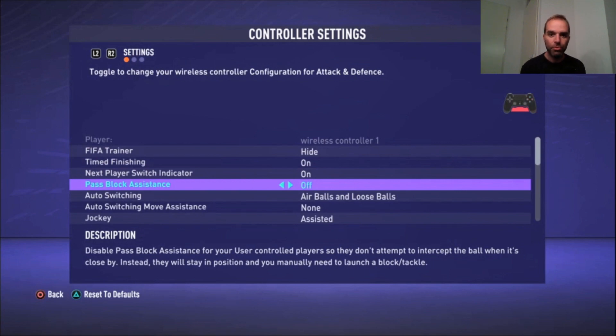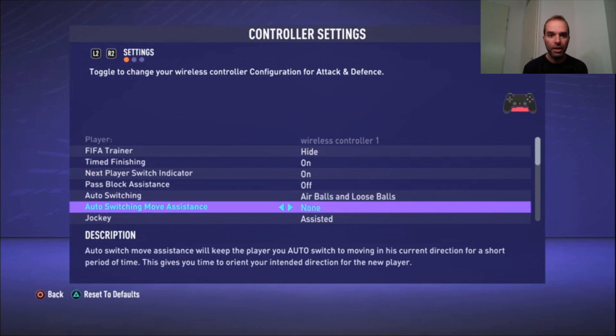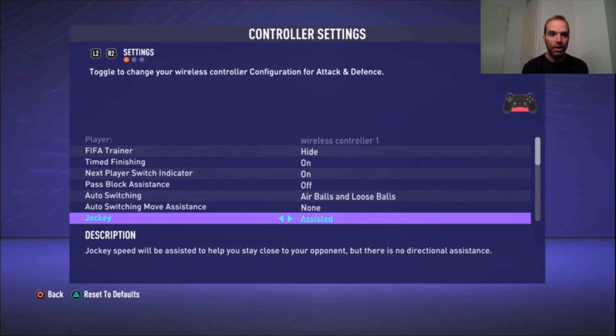Auto Switching on High Balls is set to air balls and loose balls only. Auto Switching Move Assistance is set to none. Jockey Defending is assisted — I played it on manual in FIFA 20, but in FIFA 21 there's a new dribbling mechanism and it's really hard to defend manually when your opponent is good at it, so I'm using assisted for now.